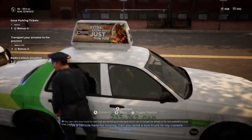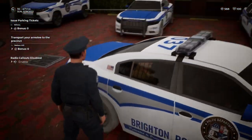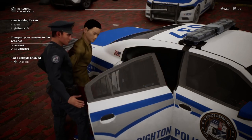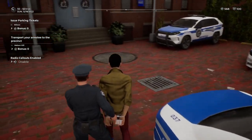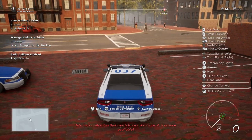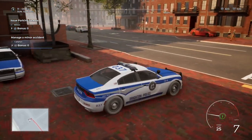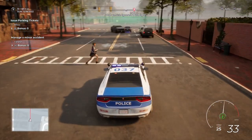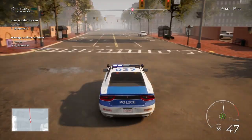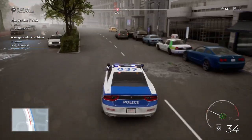Here we are at the police station — go ahead and book this guy and let's see if we can get one more thing in before our shift is over. As soon as I get back into my police cruiser — minor accident. So let's go ahead and take that. Don't run in front of me, lady! All right, here we are coming up on the accident scene.